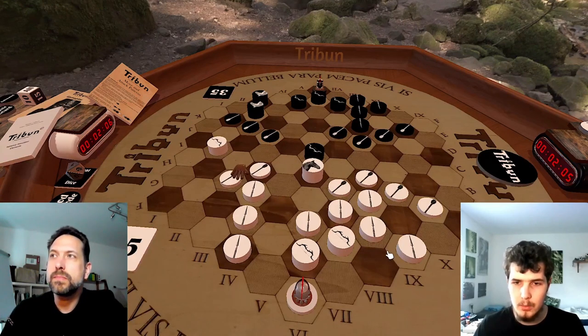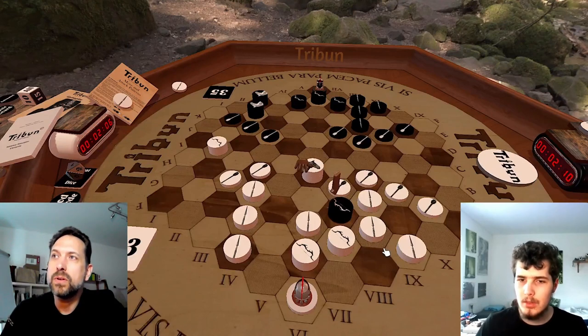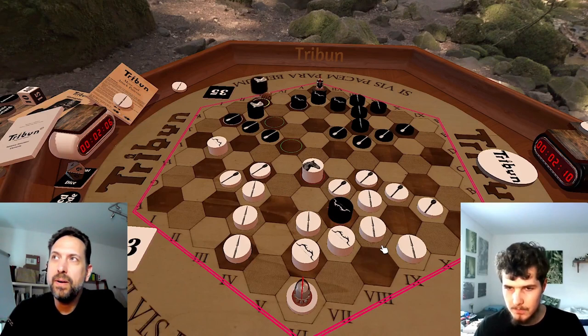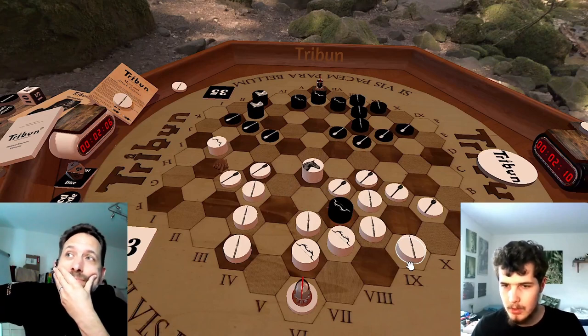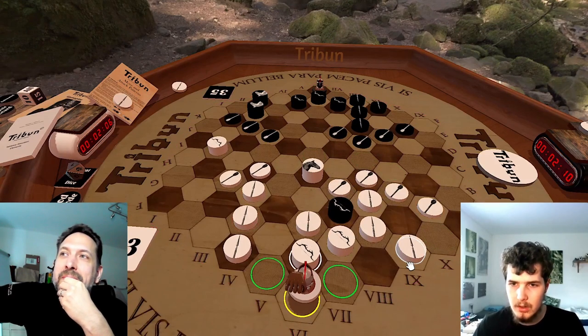You basically went forward and I saw a very nice tactic here — I took here. It was just great. The idea is that if you were to take here, then I can retake. It's basically like an x-ray defense. And this isn't a very good way to defend your pieces. And it all poses the threat of simply taking your tribune — you kind of have to do something about it.